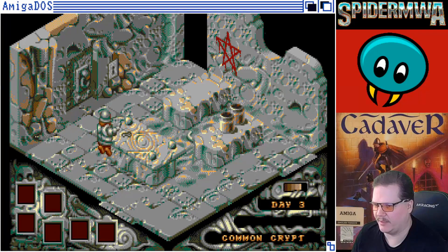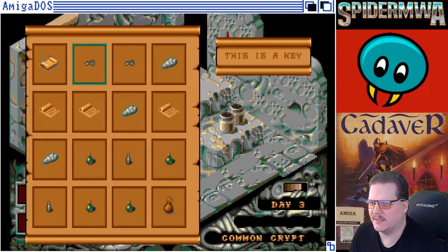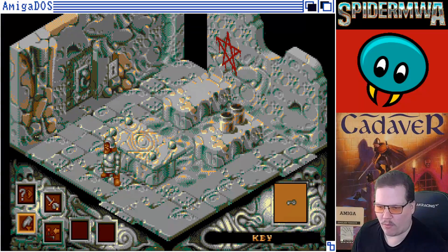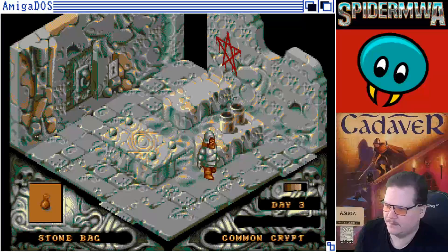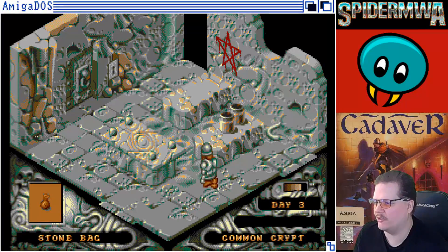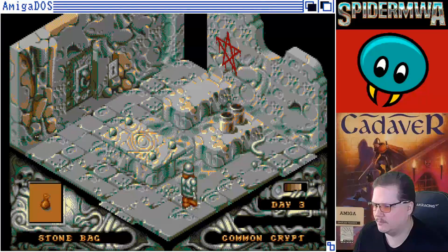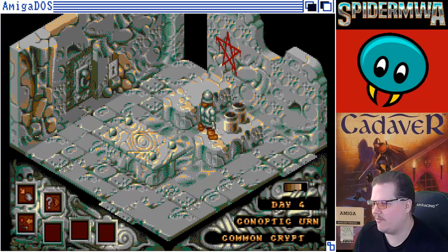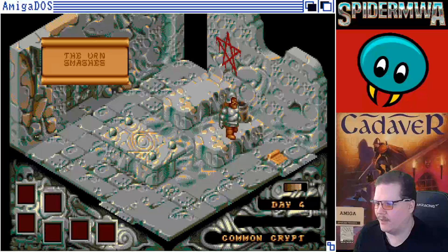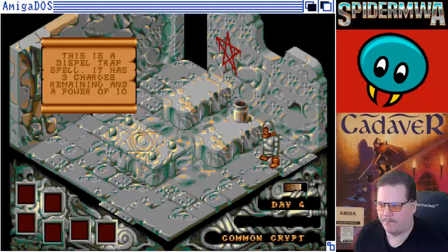The urn smashes and I get a key, apparently. I've got keys. This is a key. It's another key. Would you believe it that there are two keys that I have now? I'm wasting so many of those stones. Apparently I'm at day 4. I'm wasting a lot of time too. The urn smashes and I get a parchment — or a scroll. The dispel trap. Always good.